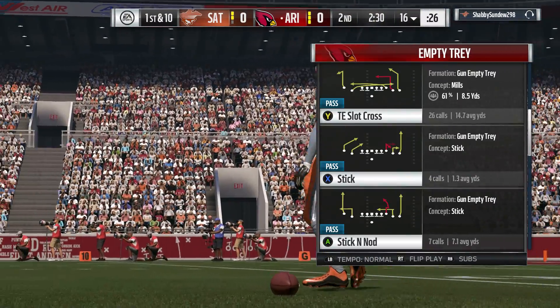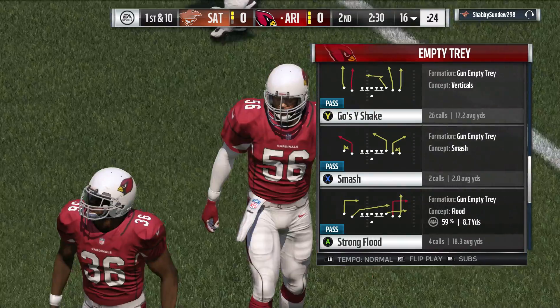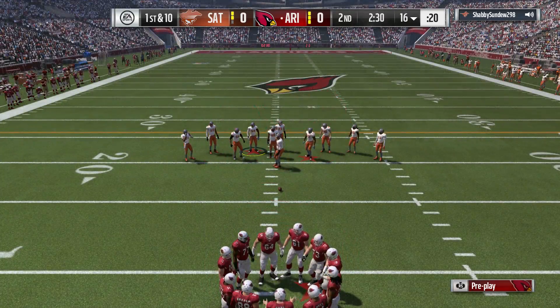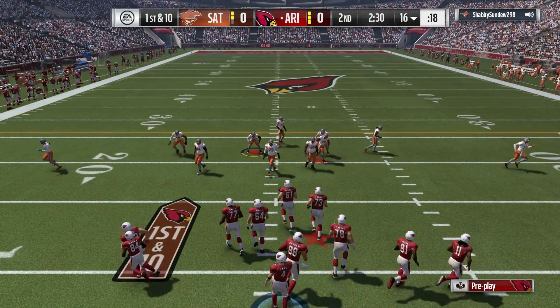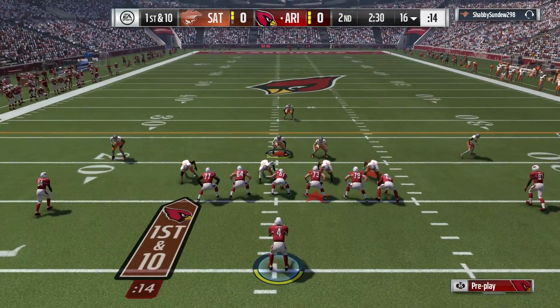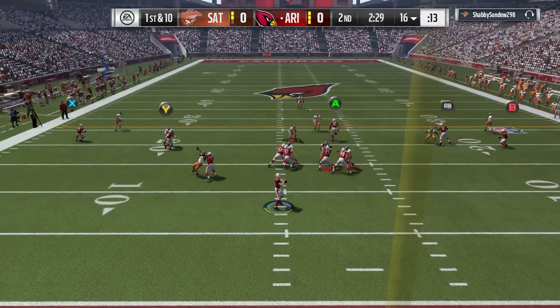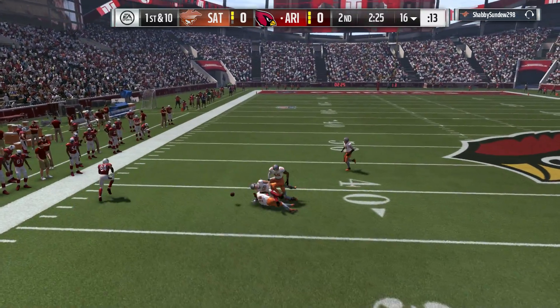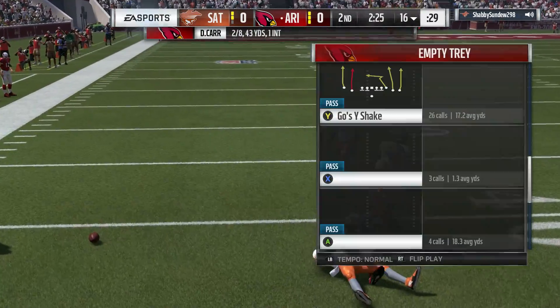Out come the Cardinals. They had a nice little drive going last time but that interception in the red zone was costly. Bad enough to throw it anywhere, but that drives coaches insane — when you're thinking you've already got three points on the board for sure, and you come away with nothing. That's a really tough one to swallow.